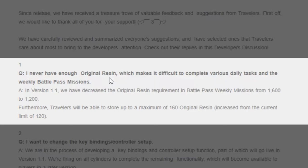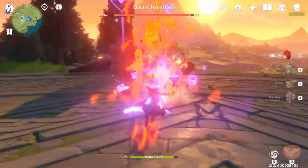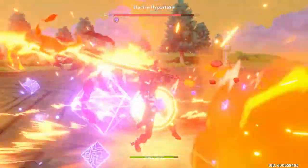Furthermore, travelers will be able to store up to a maximum of 160 original resin, increased from the current limit of 120. That means we get an extra 40 resin — not a bad start, if I have to say so myself.